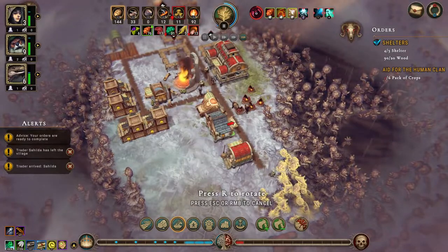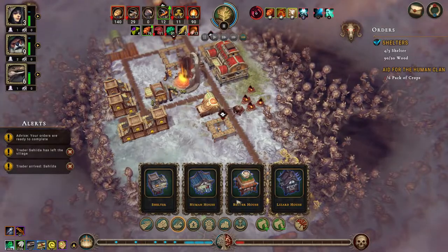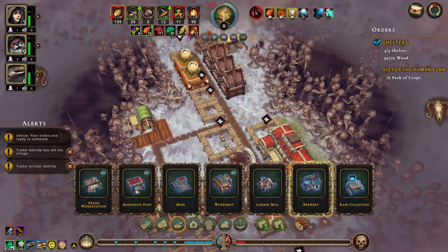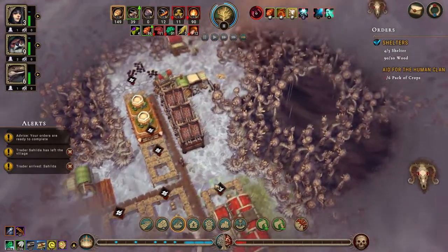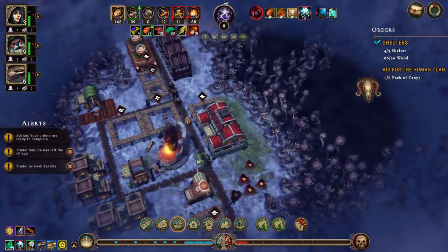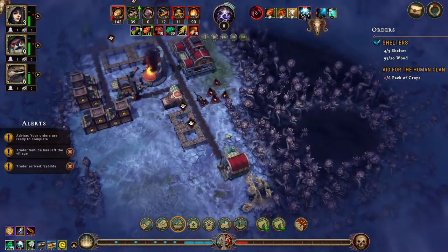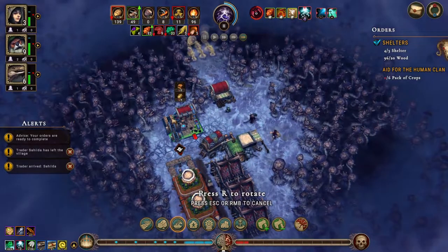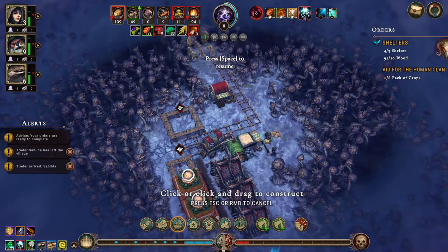Let's get some human houses as well — we can stick one there and one more there. We can put the brewery in there. Let's prioritize this. We have some leather to make cloth out of, so that's good. We need a mine here. Our trappers camp is going.